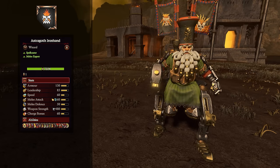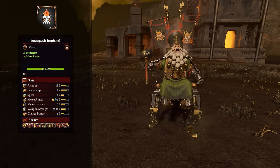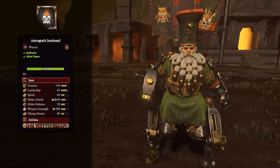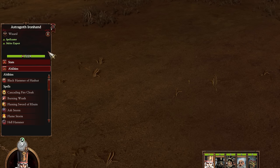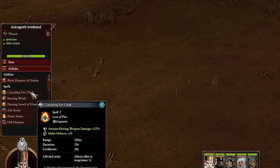First up, it's mech-legged Astrogoth Iron Hand. His stats are pretty nutty — he's got a lot of everything, he's pretty fast with those mechanical legs, big weapon strength, armor piercing, fire and magic damage too, so he's not only tough but he can put out some damage as well. He's also a spellcaster with a mixed lore book. He's got the Black Hammer of Hashut, which is a damage boost for himself that also inflicts the enemy with Flammable, giving them a 20% weakness to fire.